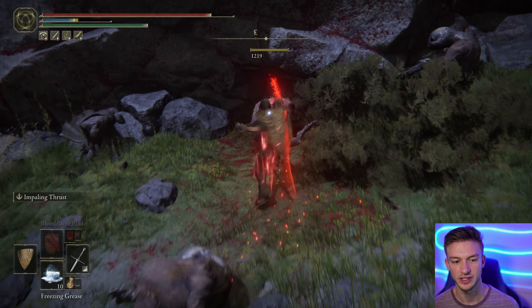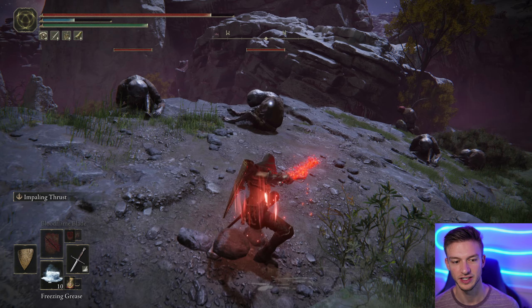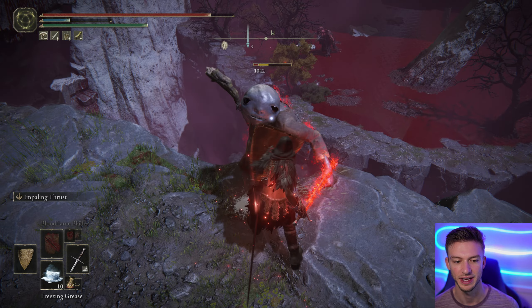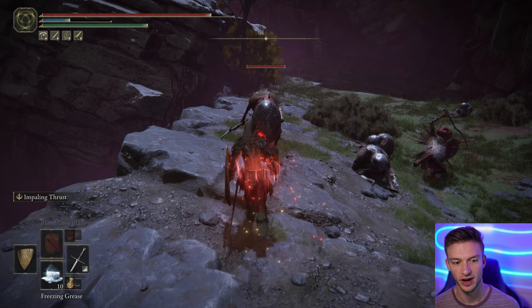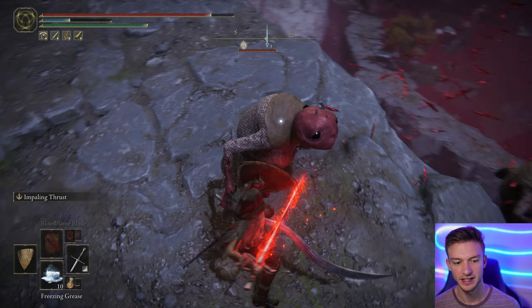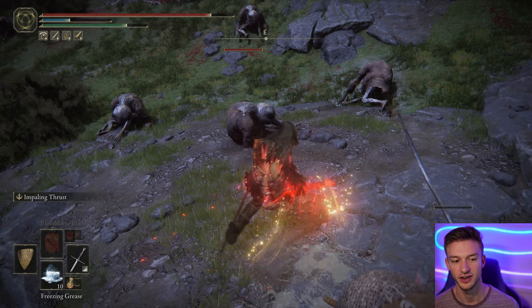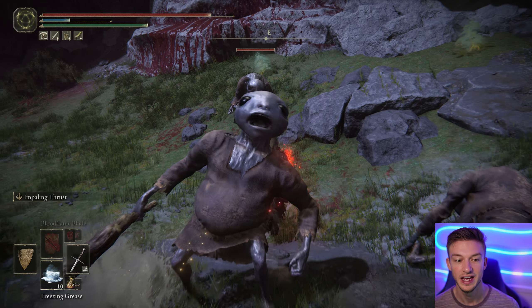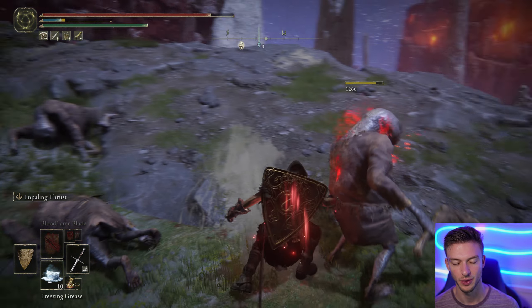I also put the Impaling Thrust weapon art on there because it's great for closing distances against enemies. You can see we get a good range with this weapon, allowing us to attack and deal basically double damage. We just had Flame Grant Me Strength wear off there, but with Millicent's Prosthesis, the more times we attack the more damage we're going to stack up. So you're encouraged to keep stabbing as much as you can to get further damage boosts, and you can also use the weapon art to zip around and fight enemies a bit quicker.